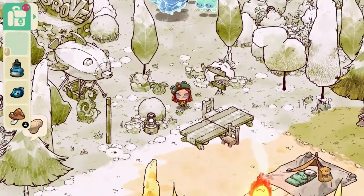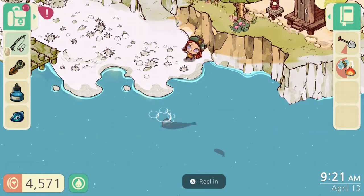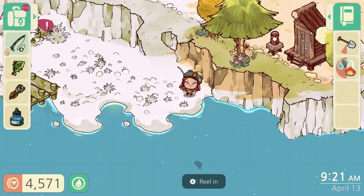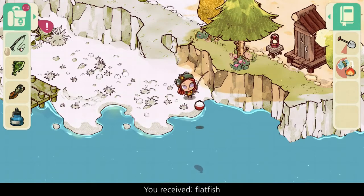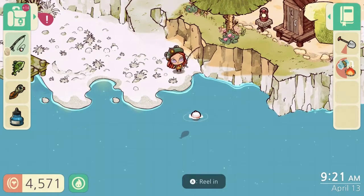Head down to the water and start fishing. It doesn't matter what fish you catch — you just need to catch 10 fish. If you already have fish in your inventory you can use those too, so get 10 fish ready to go either way.